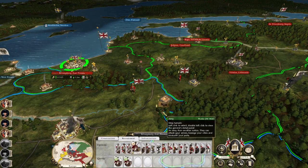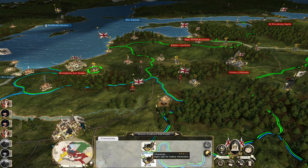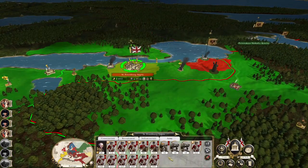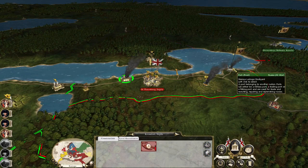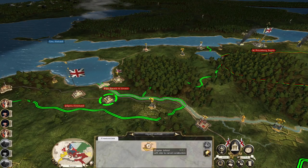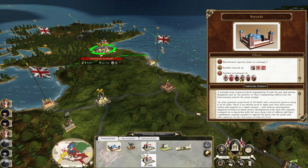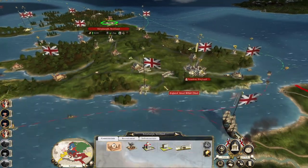Bolster them with some lancer guards. I'm going to end this episode — spoiler alert — by attacking those Russians, so may as well spend the time now to do a bit of housekeeping. Let's build a better road, upgrade the priest, upgrade the farm. Go back to Edinburgh because I want to get the barracks — as we go up the barracks track there are lots of unique units to be recruited in Scotland, which is pretty cool.